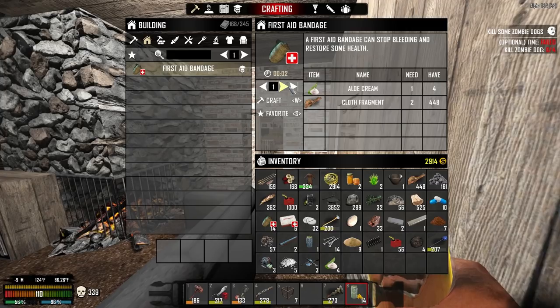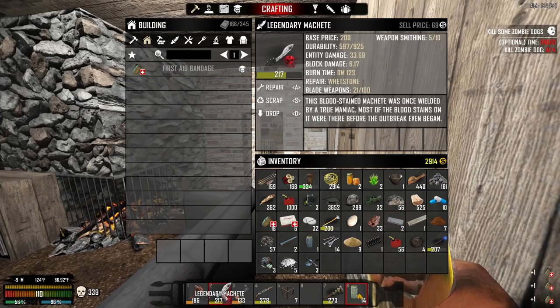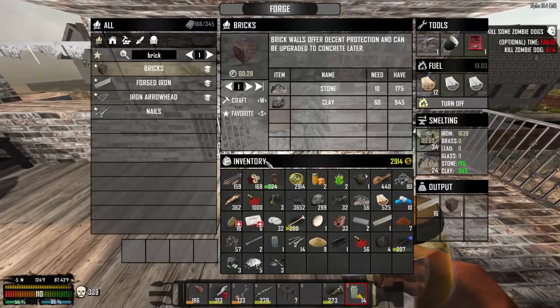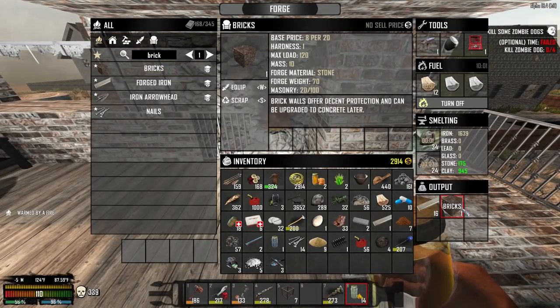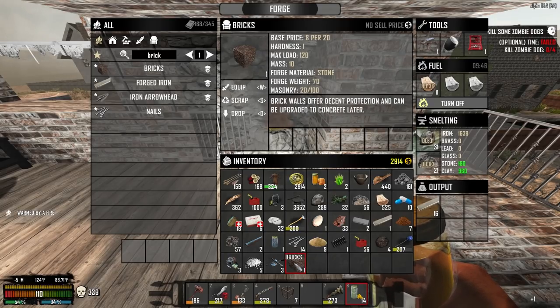We got four aloe creams. Let's make some first aid bandages, people. We need more of them. We got a couple more whetstones. That also is exciting because theoretically we could repair our legendary machete. Are you kidding me? That offered one brick. I thought for sure we would get more than that out of it. One brick.